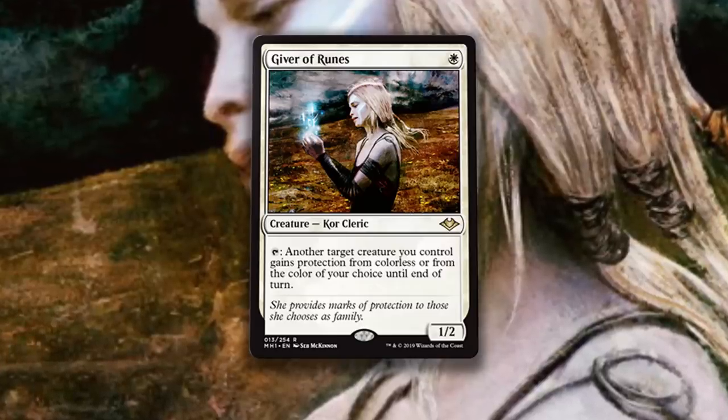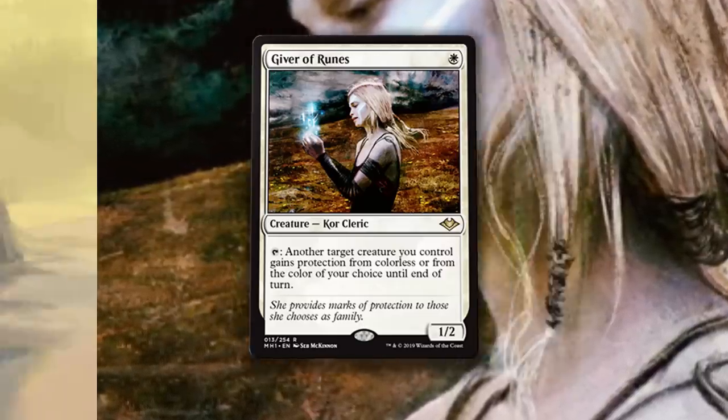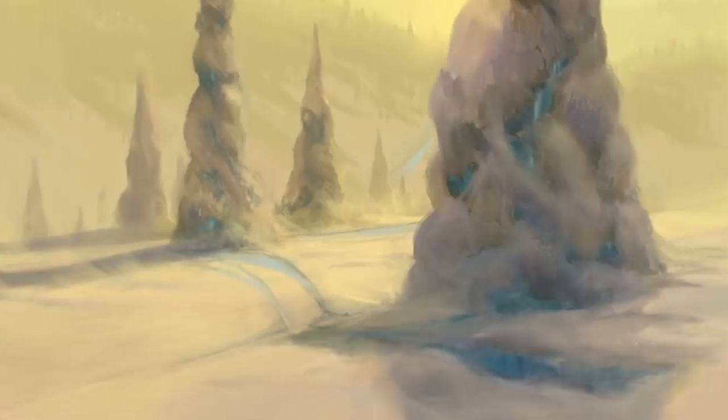Giver of Runes is the best new Modern staple in the set under $5 right now — guaranteed. There are plenty of great cards in Modern Horizons, and I'm sure they will all come down in price when the set opens this weekend by the truckload, but these five are already underpriced. The floor is much closer than the ceiling. Most players haven't read into these results yet, but once they do, they'll see everything we've just spoken about. These are great cards and they're cheap, so if you're interested in getting any of them, or just want to see the list again, you can click the first link in the description. If these finance videos are helpful to you and you want to see more of them, I'm always looking for feedback and suggestions, so please leave them below. And as always, thanks for watching, and we'll see you next time!